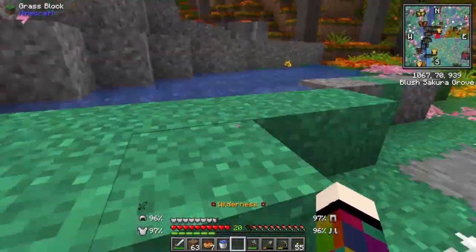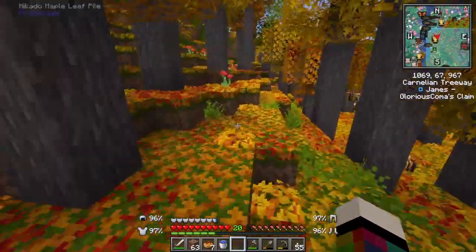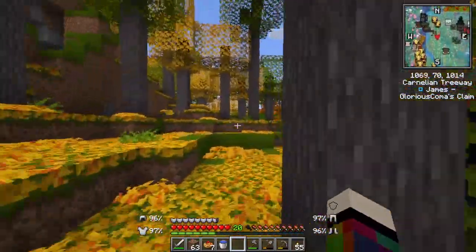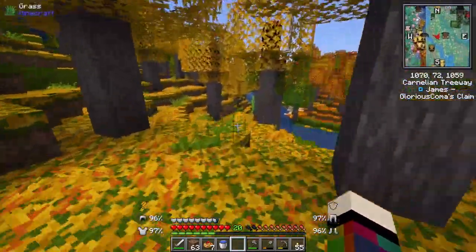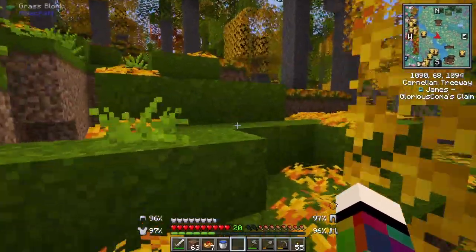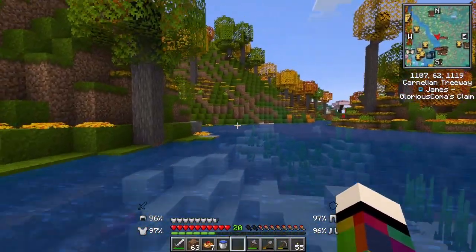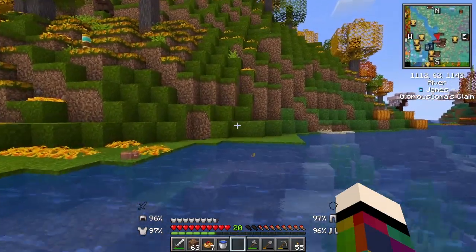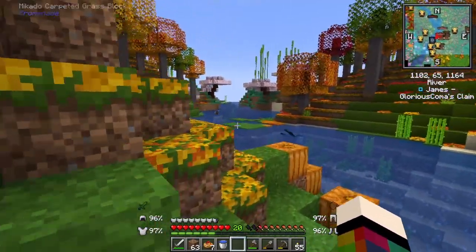Oh, this is pretty - look at this! It had James's name come up: 'Wilderness,' and then when you crossed it, 'James's Glorious Claim.' We're trespassing! It's very pretty with leaves on the ground - isn't that lovely. It'll tell you when you're out of James's claim. There's a line on the map too. I don't know why I expected James's place to be further out. What if that's the border where that W is on the mini map?